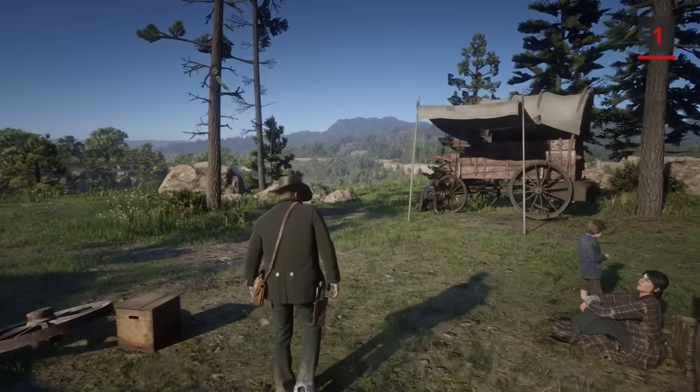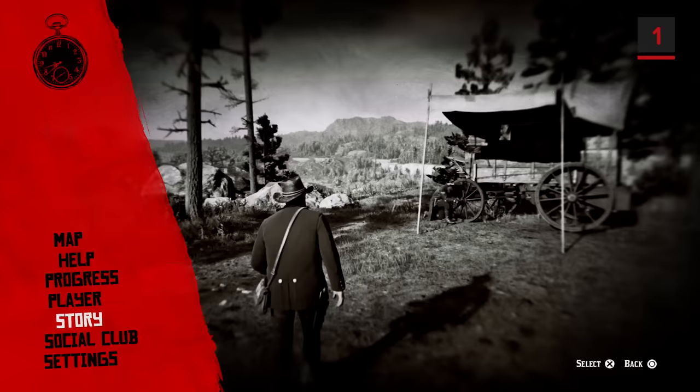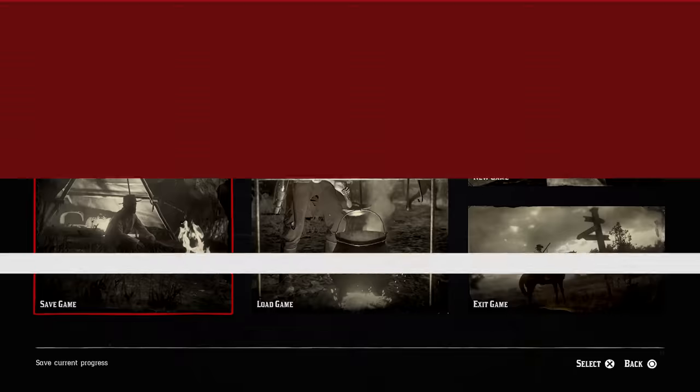First up is something that may seem obvious to some, but completely missed by a lot of the rest of us. You can manually save your game by entering the pause screen and opening the story menu.